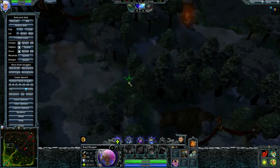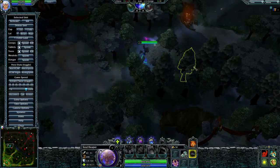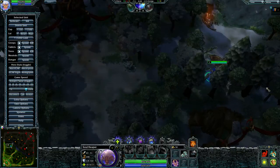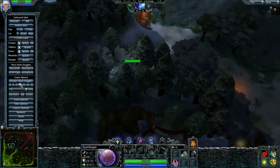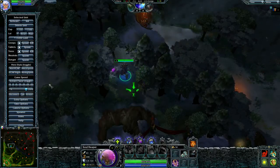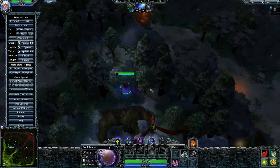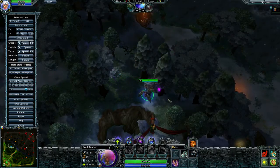After you got your items, you want to go to this area. You want to cut down these trees — you want to cut down at least 4 trees in this area so that you can get inside of this little space.